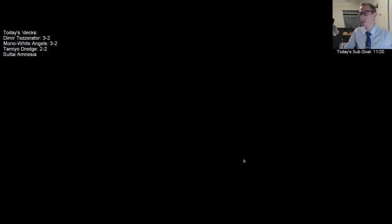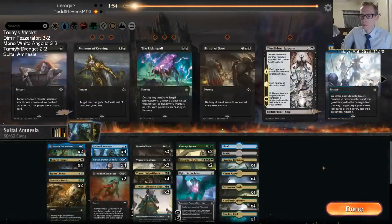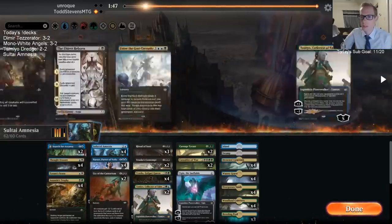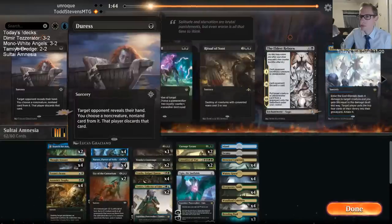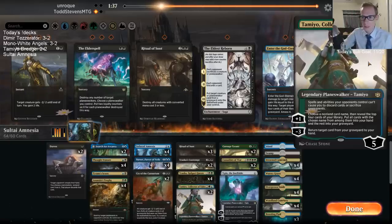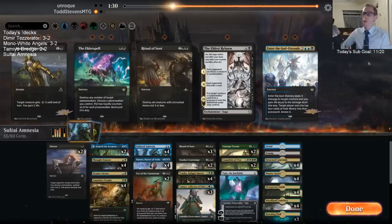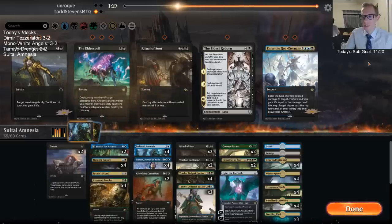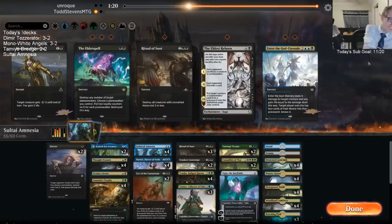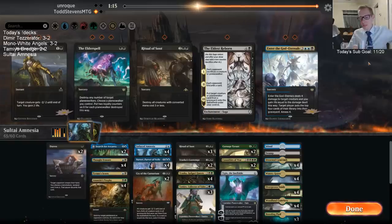I don't really think I even need to Tameyo — I've got everything. The only thing to find would be my second trophy. There's one more Assassin's Trophy in the deck. More trophies, more Duress, another Tameyo to get trophies and Thought Erasures back. What if you play a bunch of Unmoored Egos and Tameyo and just try to take all their cards? When you Unmoored Ego you get to see all their win cons.